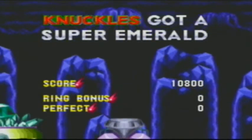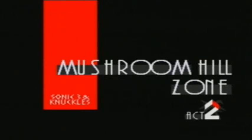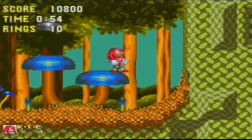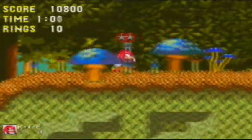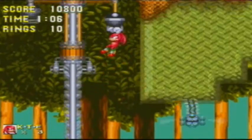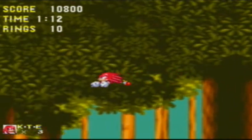I can't even see my timer. Knuckles can get back onto Sonic's path. He actually gets one more Super Emerald attempt than Sonic - with Sonic you've got seven attempts at getting Super Emeralds but for Knuckles you've got eight, so you can mess up once.